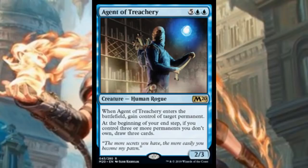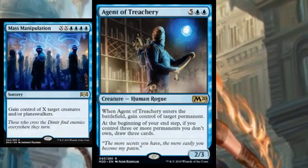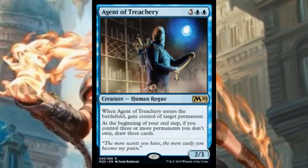Another cool card today was Agent of Treachery. I'm not sure how much play this ends up seeing, but it's a really interesting card — seven mana, five and two blue, for a 2/3 human rogue. When it enters the battlefield, you gain control of target permanent, and at the beginning of your end step, if you control three or more permanents you don't own, you draw three cards. This is a sweet payoff for thief decks and might go in the Simic manipulation deck that just wants to cast the biggest Mass Manipulation it can. My only issue is it can feel like win-more, but it draws you three cards every turn if Mass Manipulation didn't already lock things up. In a Nissa deck with tons of mana, seven mana seems trivial.